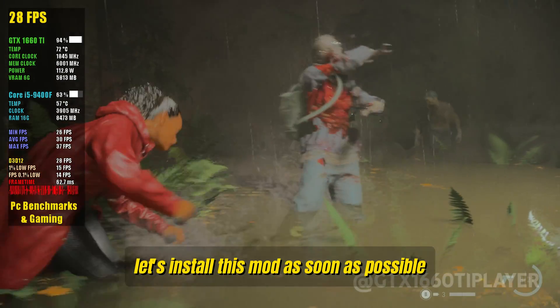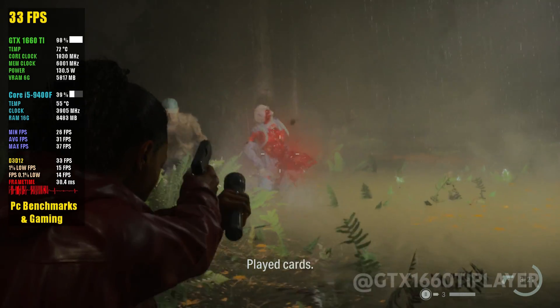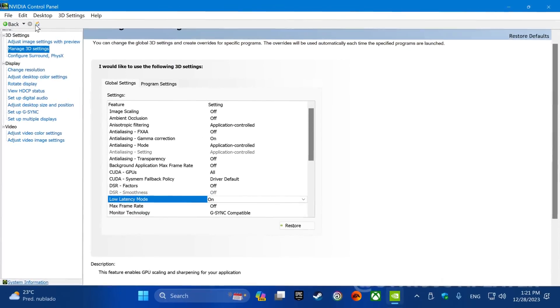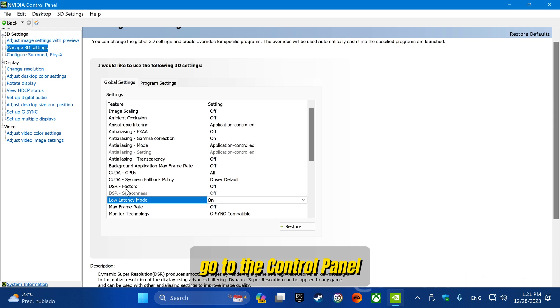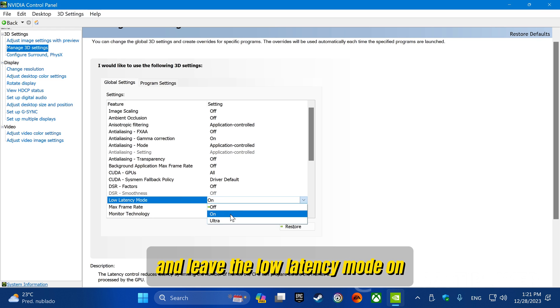The gameplay at this frame rate is very bad. I'm using an Xbox Series X controller, but even so the latency is very high. Let's install this mod as soon as possible and see how much it improves. Before installing the mod, let's solve the problem of high latency in games. If you have an NVIDIA GPU, go to the control panel in the option to manage 3D settings, and leave the low latency mode on.